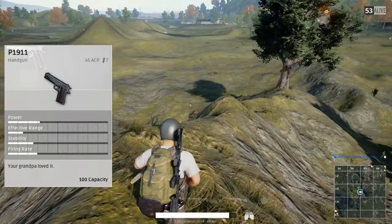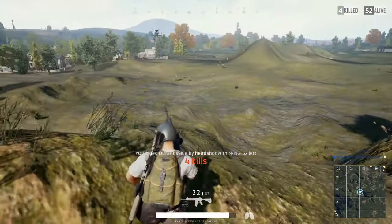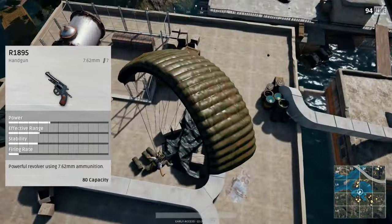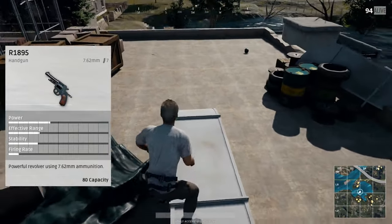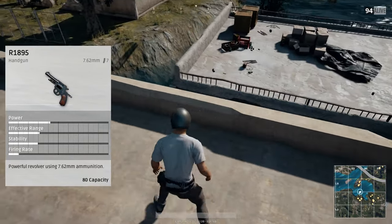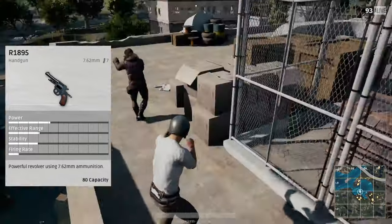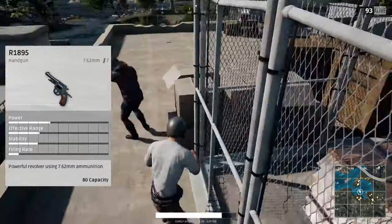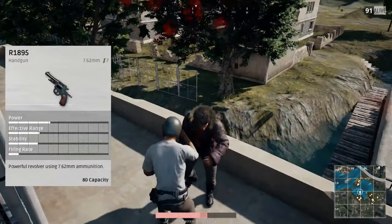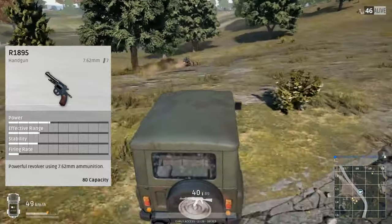So you have the suppressor, extended mag, quickdraw, and the extended quickdraw. Now the third pistol is very different from the first two. This gun, the R1895, actually takes 7.62 rounds — the same as the AKM, the M24, and the Kar98, some of the very high-powered rifles in this game. This revolver is not really that versatile because you only get seven rounds, and the only attachment it shares from the other two pistols is the suppressor. There are no extended mags or anything else.